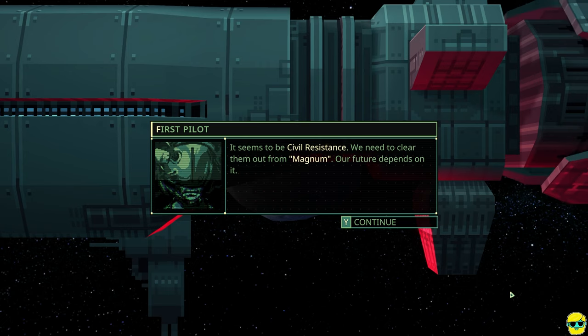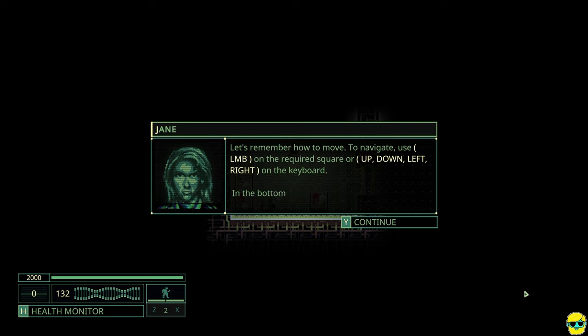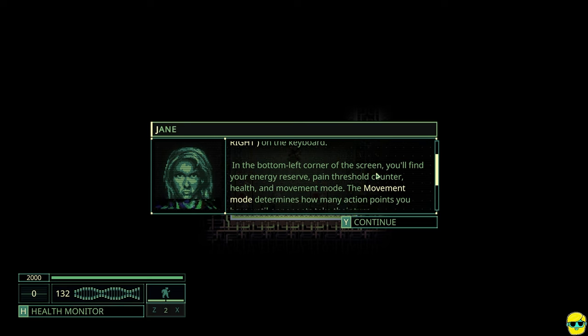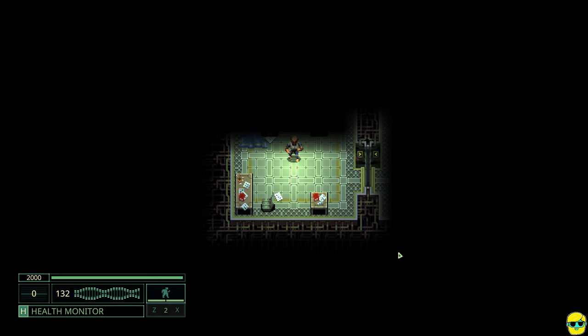At the macro level, I'm not going to spoil anything, but I think more time needs to cook on the narrative. Now the tutorial begins on the Bridge. To navigate, use left mouse button on the required square, or the arrow keys. In the bottom left corner you'll find your energy reserve, pain threshold counter, health, and movement mode. The movement mode determines how many action points you have until opponents take their turn. Press right mouse button to look around.